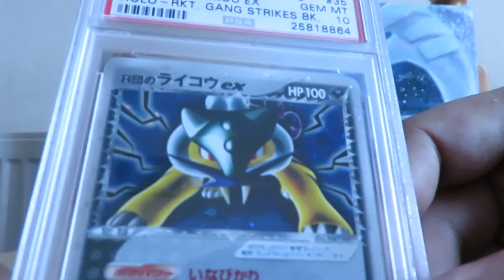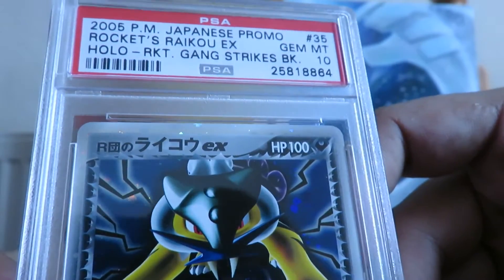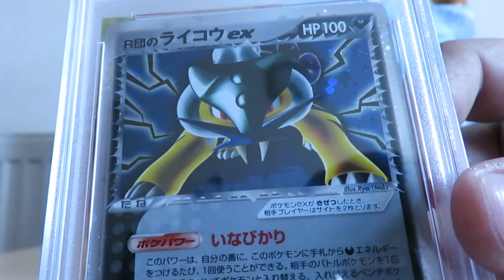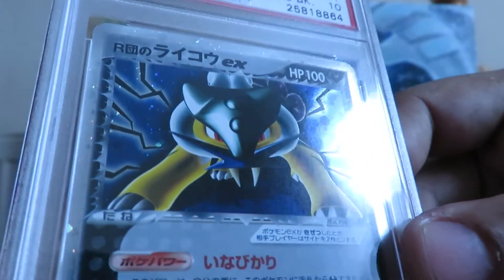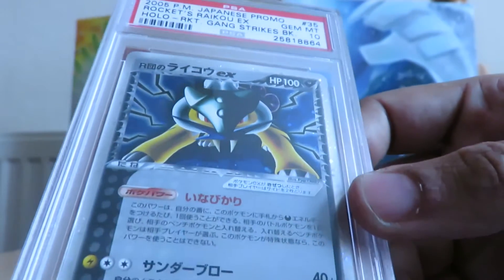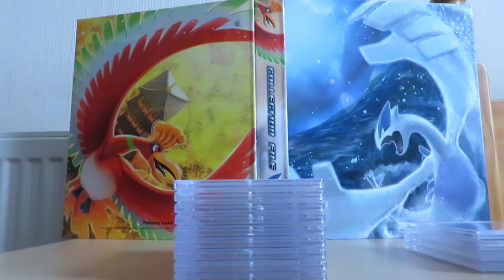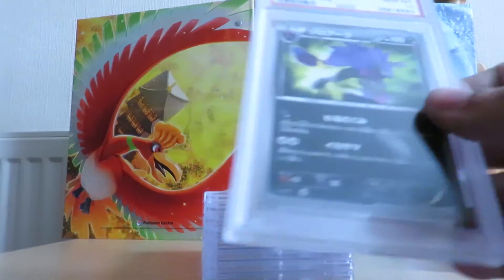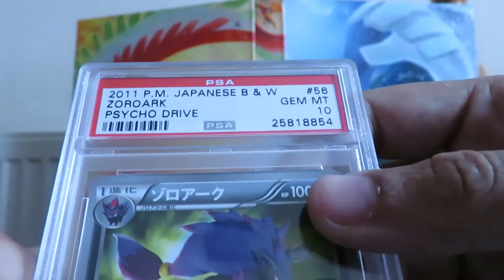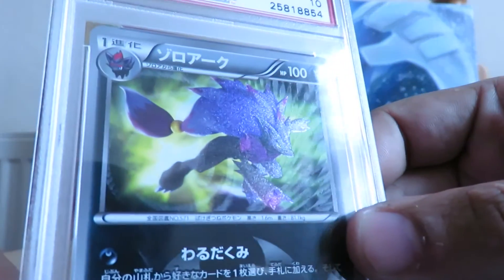Next up we have the holo version Rockets Raikou EX and it got a PSA 10. It's one of my favourite EX cards — I've always wanted one, so last month I finally ended up getting one. I was pretty happy with the condition so I sent it in. Next up we have an unlimited Zoroark UR from Cycle Drive — it got a PSA 10. This one's going into the collection as well; I'm trying to get all the old-style Black and White ultra rare unlimited cards in PSA 10.